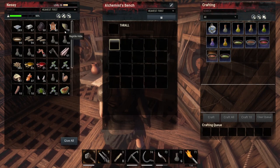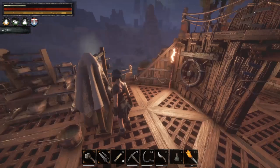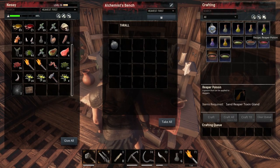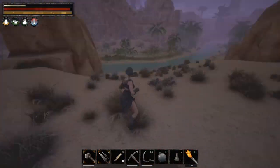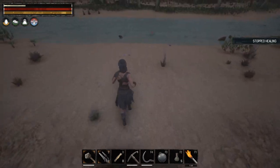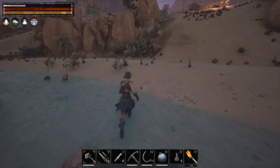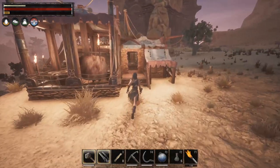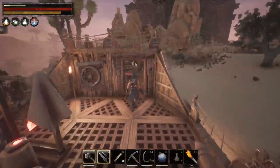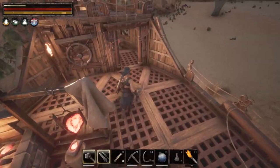Now we need to craft the Bestial Memories. Put in the glass, craft the glass flask — the mold doesn't get consumed. Use the glass flask, place it on the bench, and there's the Bestial Memories. We should add a well if we're making this a permanent base. To refill a glass flask or water skin, put it in your hotbar and use it. I don't usually use water skins — I prefer gruel. For context, let's also consume a Yellow Lotus Potion so you can see the special effect it emits.